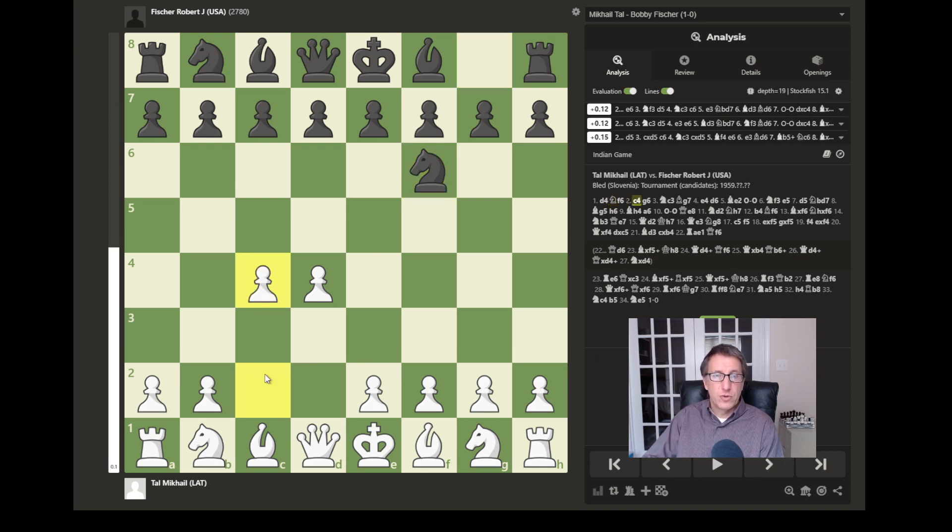The game continues with c4, as the e4 pawn cannot move yet. c4 places another pawn two squares forward, controlling the d5 square. If black pushes to d5, an outer pawn could then be exchanged for one of the more important central pawns. Play continued with g6, signaling that Bobby Fischer intends to play the King's Indian Defense. This pawn is pushed forward to allow the bishop on f8 to move to g7, commanding the diagonal through the center of the board.